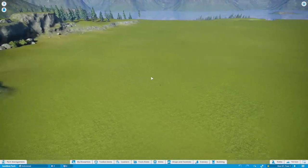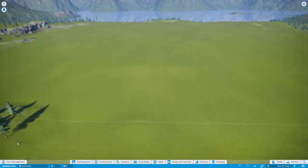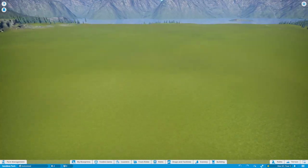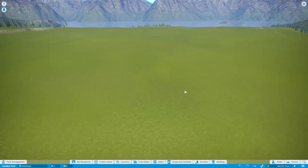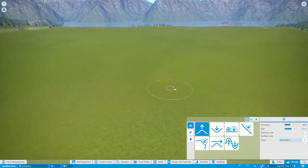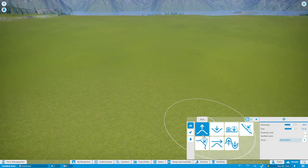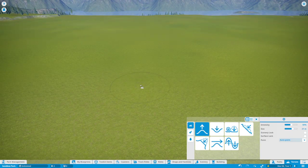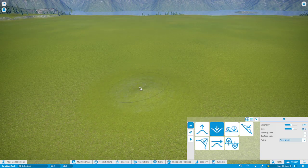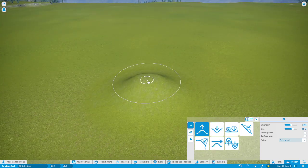You can landscape pretty quickly in the game but it's going to look pretty bad unless you figure out the details. I'm just going to do a small area to show you the tools. Push and pull are pretty basic — push and pull. If you switch between those two you can also hold Control on your keyboard to toggle between them.